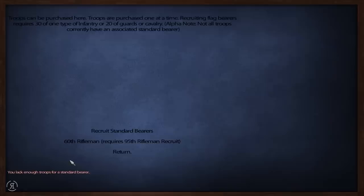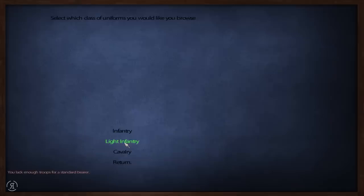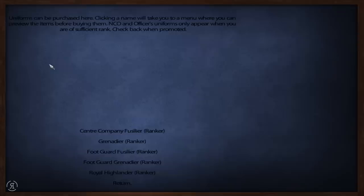Because this is alpha, not all troops currently have an associated standard bearer. It appears we don't have the eligible troop for that, so let's go to the quartermaster. This is excellent - you can select which class of uniforms you'd like to browse. Infantry uniforms can be purchased here; clicking a name takes you to a menu where you can preview items before buying them. NCO and officer uniforms only appear when you are of sufficient rank.